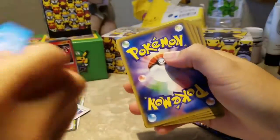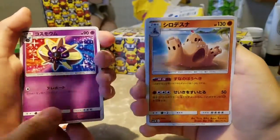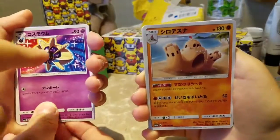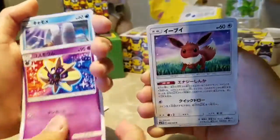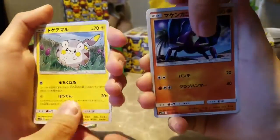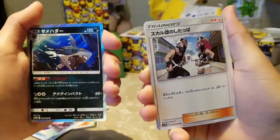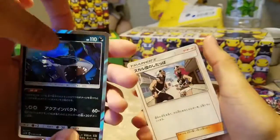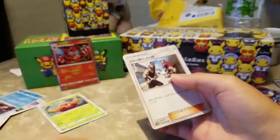I can't believe it. Okay, one from the back. Let's see if you can pull a GX. Okay, that's a pre-evolution. Eevee! What's this? Togedemaru. Oh — you got a holo! So you got two holos and I didn't get anything. Put your best cards up like this.